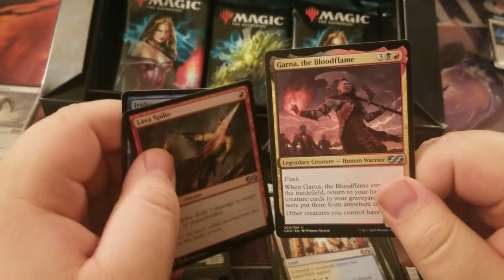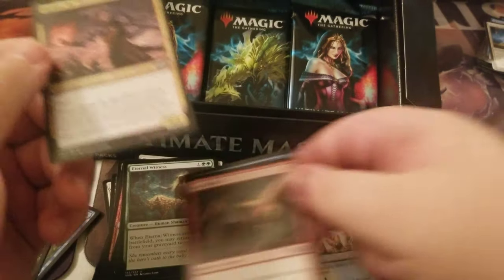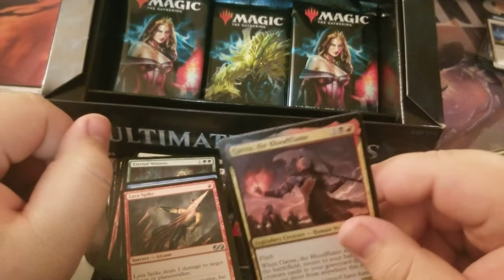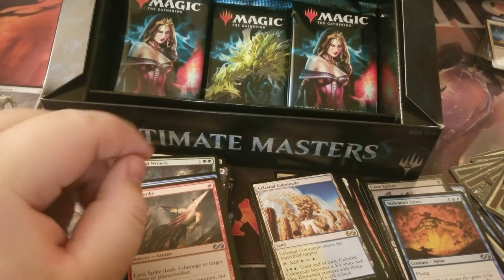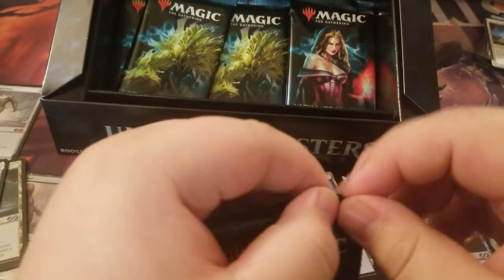I don't understand why Garna is even in here. Is it still legal in Standard? That's why it should not be in Ultimate Masters. That and Squee — whoever decided to put those two in there needs to be put on probation.